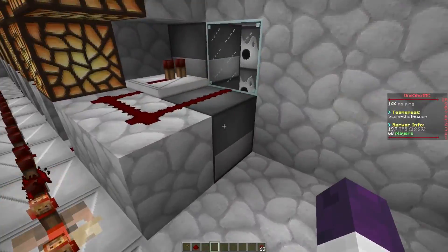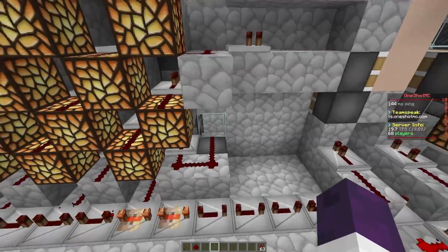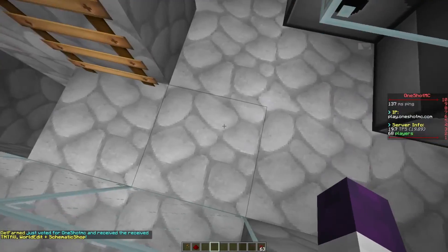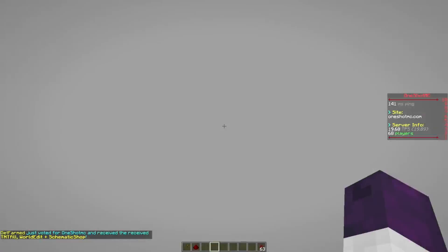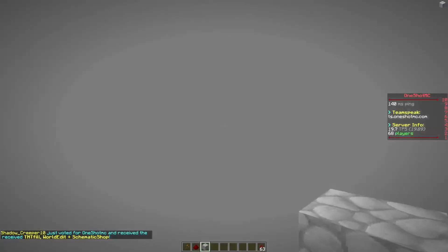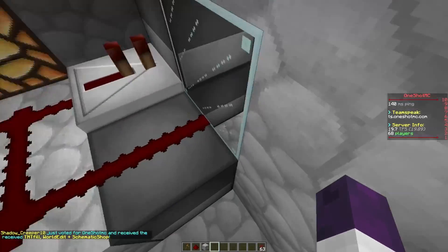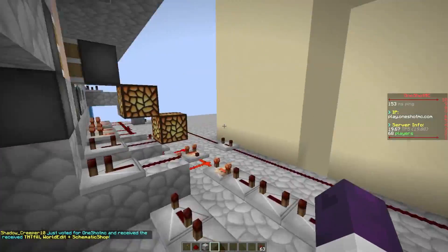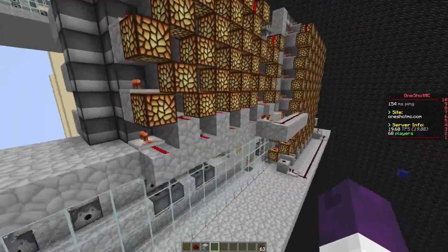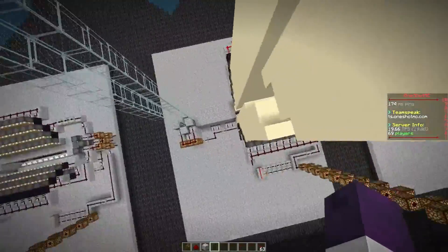Over here we have the TNT realigner. Remember that whenever you water this one, you have to water it properly — it should flow in there by itself. Sometimes people do slaps because they're afraid of something going out, so just make sure this area is fully water protected or it's going to blow up. Other than that, I'm pretty sure that covers the cannon itself.